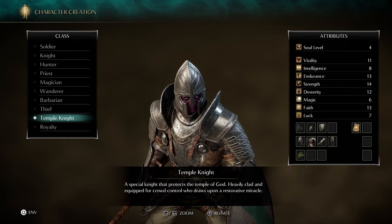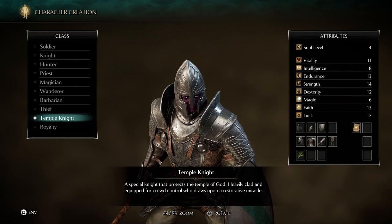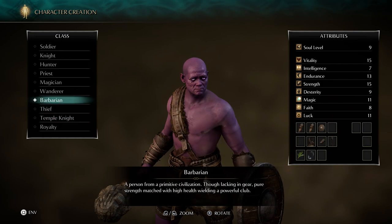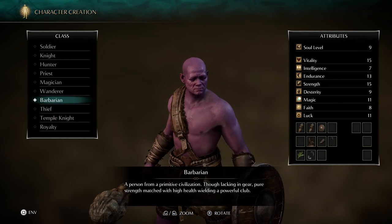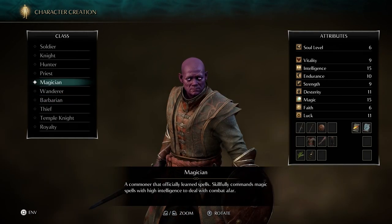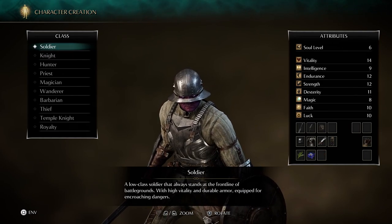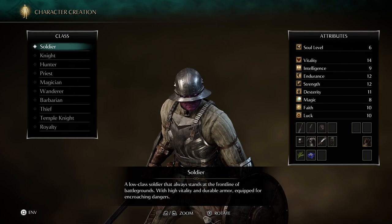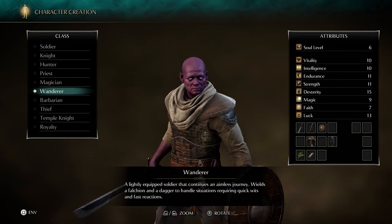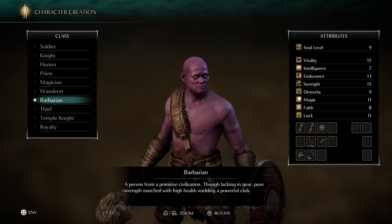Temple knight — good strength, some solid dex, good endurance, health is okay. Faith, I don't really want faith though. I kind of like playing melee characters. So I'm kind of leaning towards barbarian, but I don't really like strength weapons in a lot of the games. So maybe something like soldier. Soldier's kind of a mix of strength and dex. Of course, you can always build characters however you want, but picking a good starting class will help you on your way.